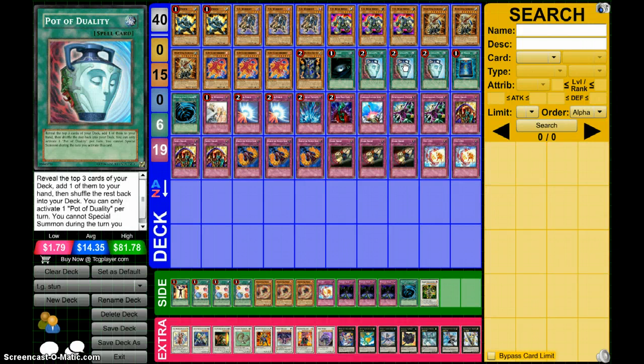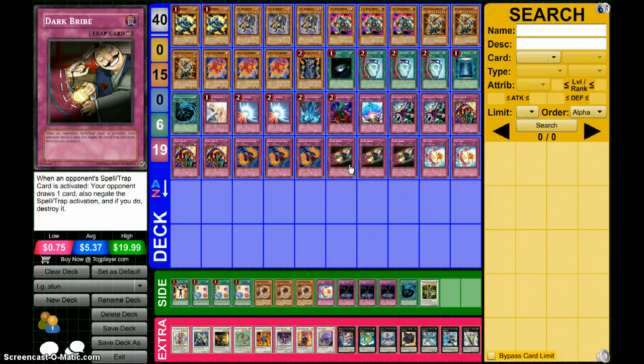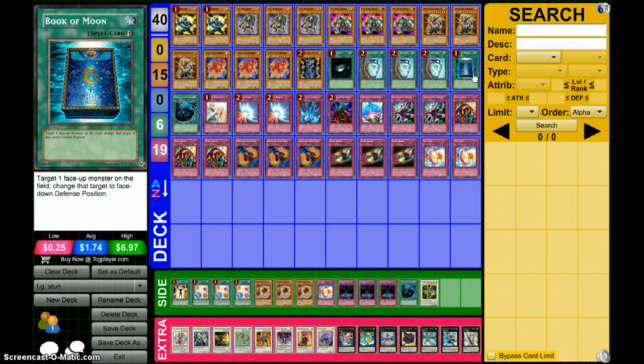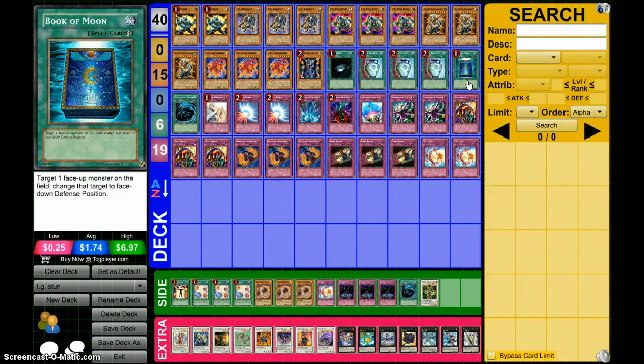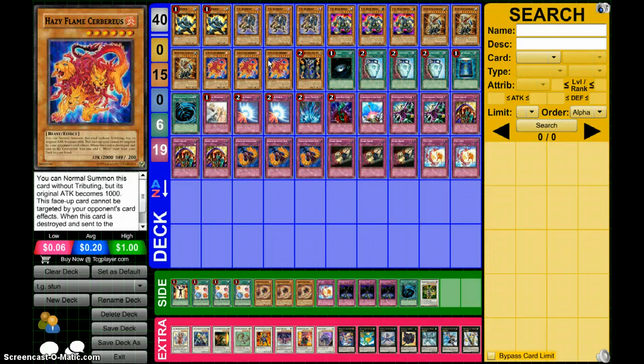Dark Hole, triple Duality — you very rarely special summon in this deck, and you need to get to your Skill Drain, some form of your floater engine, and protection. After that you are golden. Book of Moon just stops your opponent's stuff — it's more or less acting as a second Compulse, and you should be running Book of Moon in this format because it is very good. 1 MST because you don't really care about back row, as most of your cards are floaters, and things like Mirror Force become kind of a neg to your opponent.